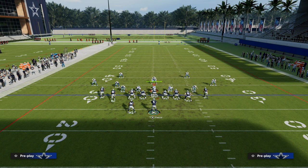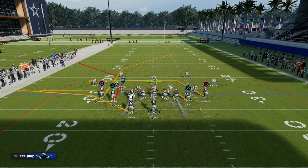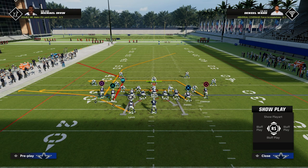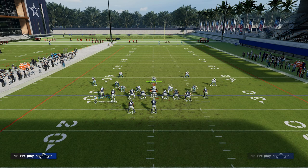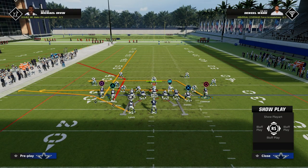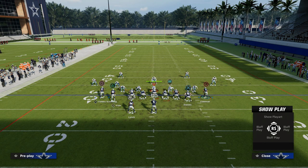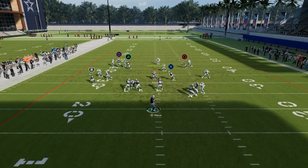So how do you run Flood at a really high level? There are several different setups for this play, but the one I'm going to be talking about today is we're going to take Vado Scantling and put him on a streak. We're going to take Julian Edelman on this backside here and simply put him on a slot apprentice post. Then we're going to snap the ball as fast as we possibly can.